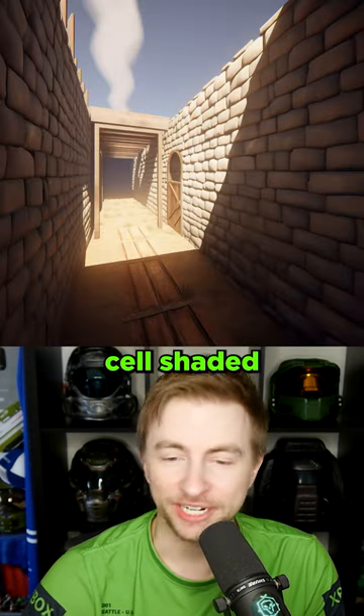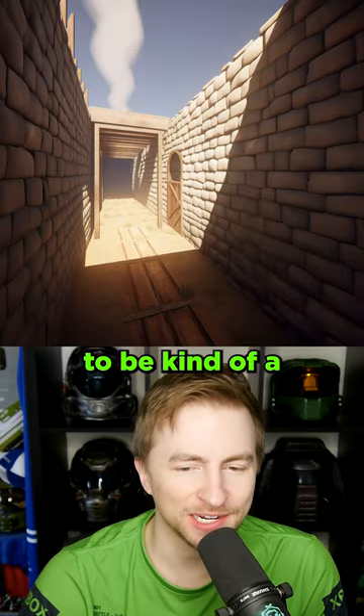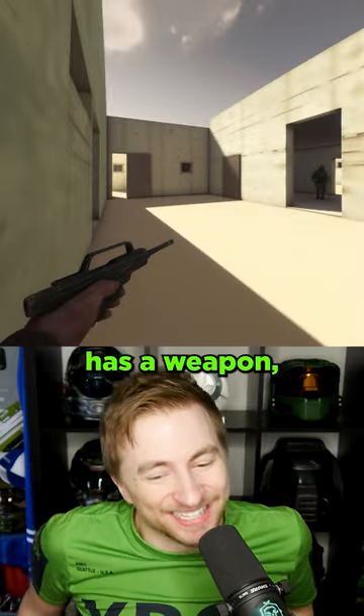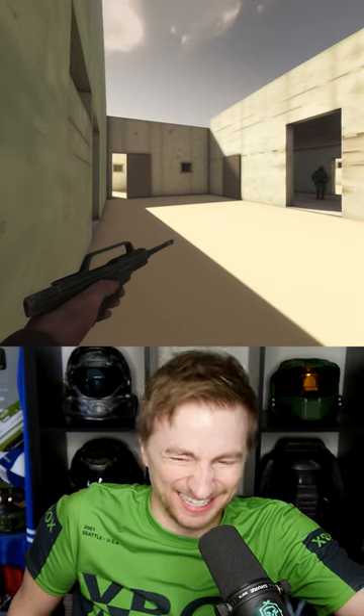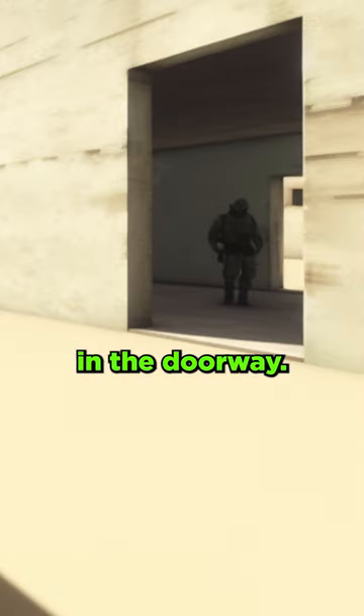First-person cell-shaded screenshot gave us what appears to be kind of a walking sim. This one at least has a weapon, but look — a left-handed, tiny little... What's funny to me is it's actually pointing at that enemy in the doorway.